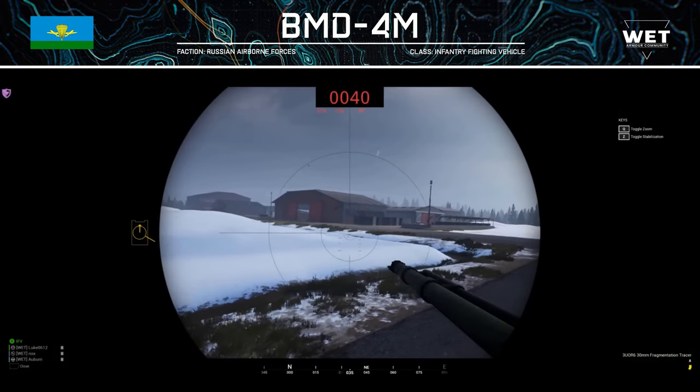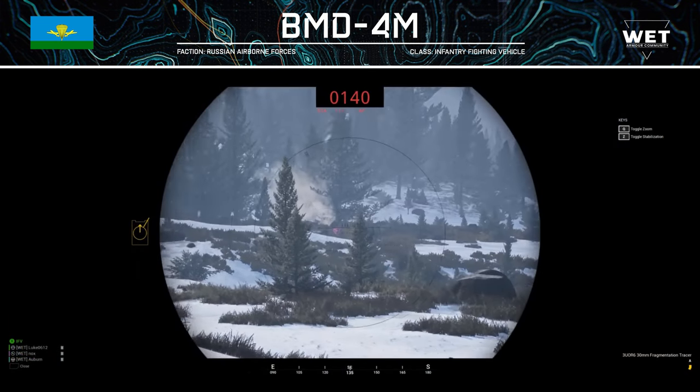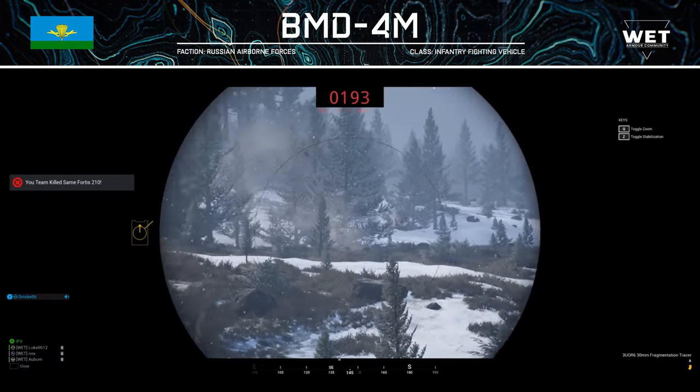The BMD-4M has a health pool of just 1,250 HP. This is standard for Red faction IFVs, but lacking when compared to Bradleys, for example. This shouldn't be a huge issue when facing other IFVs, but is something to note when there's a chance of being hit by 80s, as you will very quickly find yourself a flaming wreck. Another thing to note is that the turret is a major weak spot — it has very low health and is very easy to disable, putting you at a huge disadvantage when fighting vehicles up close, as you will then have to decide whether to maneuver and leave or stay and fight.